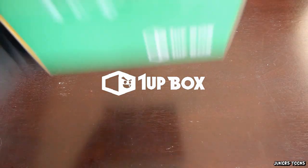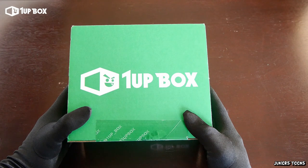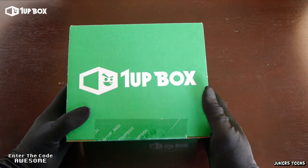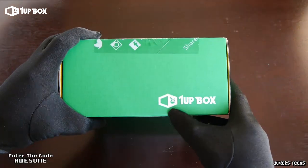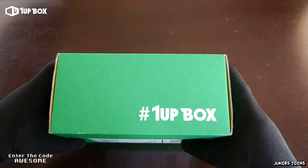What's up you guys? It's Junior from Junior Tunes. Today we got a new subscription box from the guys at 1UP Box — they sent this over to me. It is September's edition and the theme of this box is pixels, so think retro gaming, 8-bit gaming, all the good years of video games back in the day.